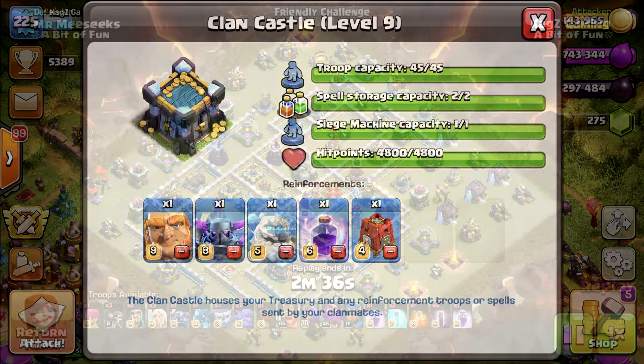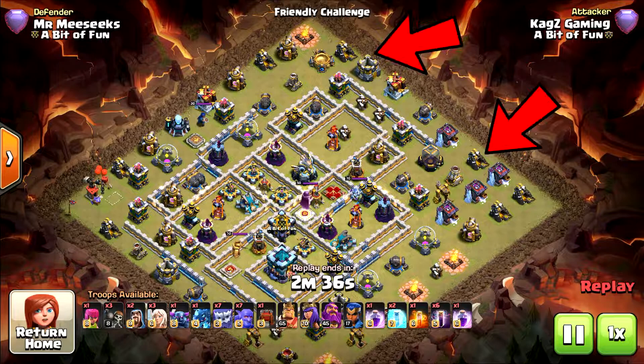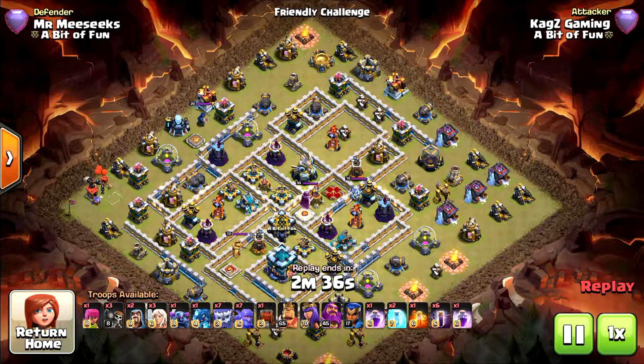On that base, I look around and I see most of the wizard towers and the inferno are on the right side — it's pretty good to funnel there. You should always look when attacking with bats: where are the wizard towers, whether the infernos are on multi or single, and where are the scattershots. I tried to attack from the right side. Those are the spots where you need to start the funnel — one with the electro dragon, the other with a PEKKA. I always use the PEKKA, one yeti, and one bowler.